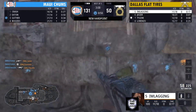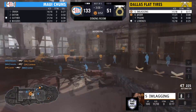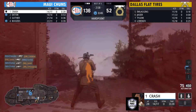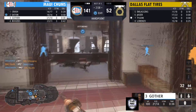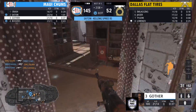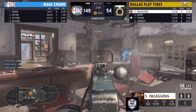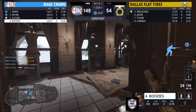Even when Dallas Flat Tires gets these wipes, Eaton is eating quite a few kills on a two-streak. Gother getting taken off his four. I'm Laggin coming in trying to find some kills — not quite happening. Crash is going down too. This point is firmly in Maui Chums' hands, and things are looking dangerous for Dallas Flat Tires if they can't get these rotations.